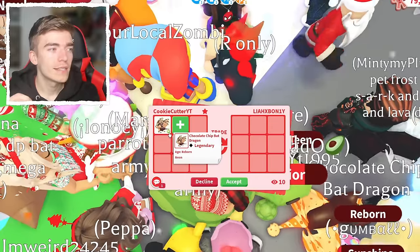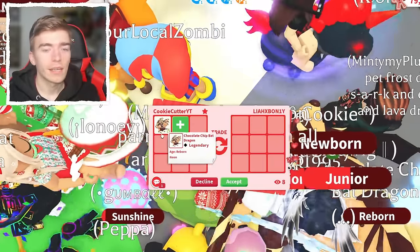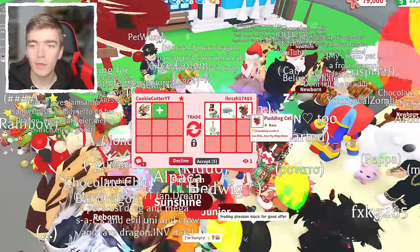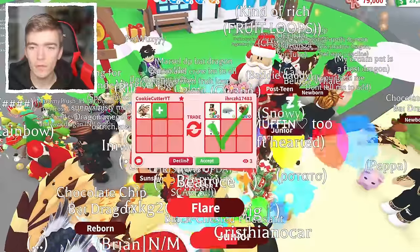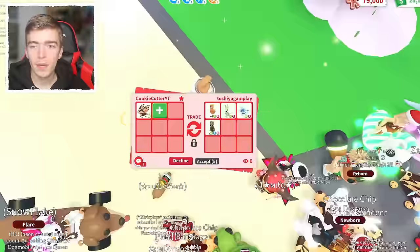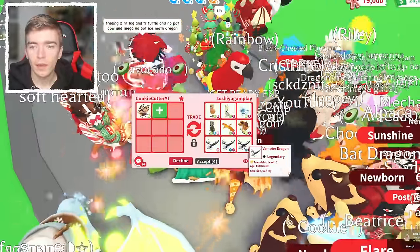Honestly I wasn't expecting this extent of good offers. I knew we'd get some offers but I didn't think we'd get great offers because the pet did just come out. This person said they love my videos — thank you so much! They're offering a Nutcracker Squirrel, a Neon Beluga, and a Mega Pudding Cat. Very cool pet, but no thank you — I do have all of those. We've kind of created a swarm, so I'm going to stand over here because most people can't click on me. Is this the person from earlier? They're offering all of these cool Neon pets again — three full-grown Vampires? Sheesh.